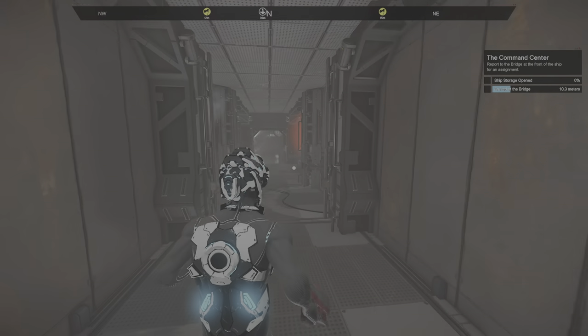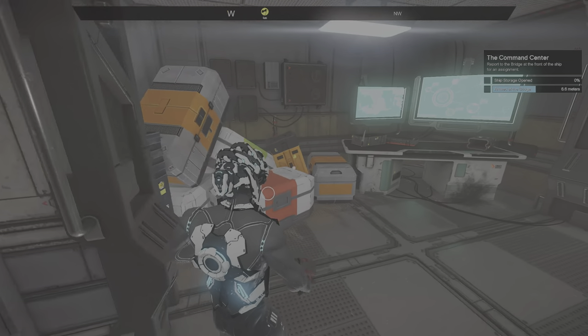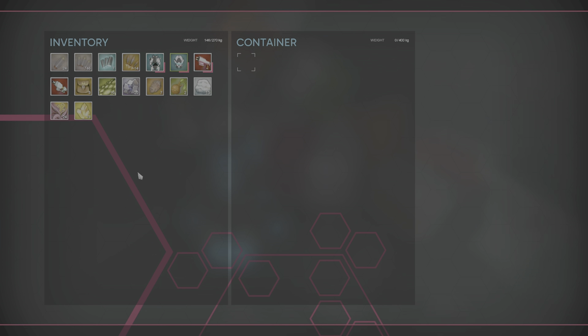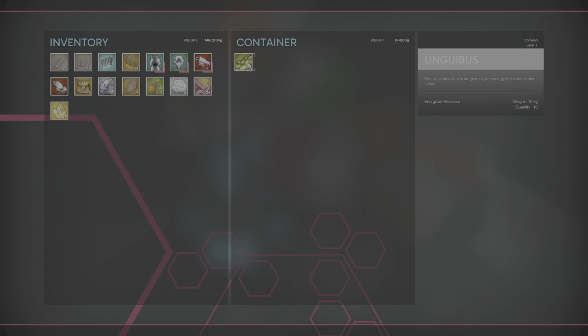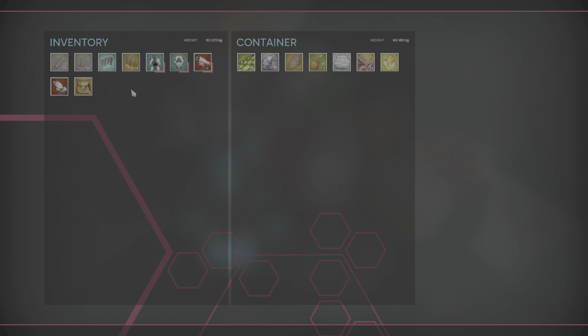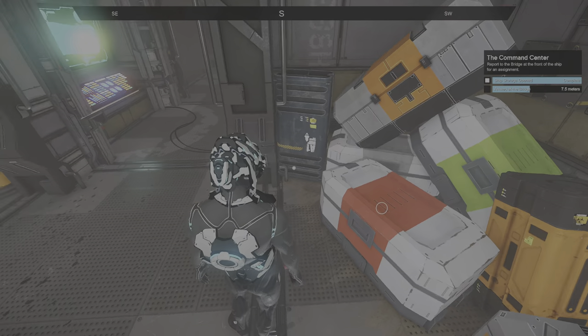Found what looks like personal storage. We're wearing this item, signified by the little angled red corner icon. We've got a lot of materials here. I'd keep ammo and medkits in the bag, but maybe store all these raw materials so they don't weigh us down. This storage can carry 400 kilos — good to know. There's an assembler here but we don't have any schematics yet.